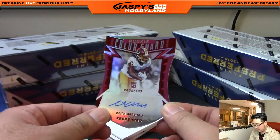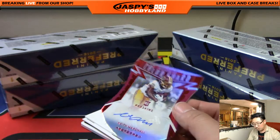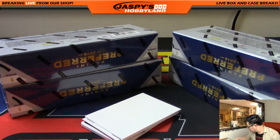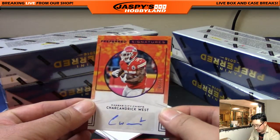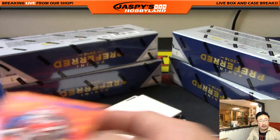Rookie color guard die cut autograph — Keith Marshall, 69 out of 199. Nice one for the NFC East, that'll go to Ryan Emerson. Looks like we have a printing plate autograph on the bottom too — Charchandrick West, 7 out of 25 for the AFC West. Another one for Mike.